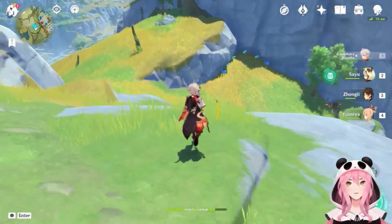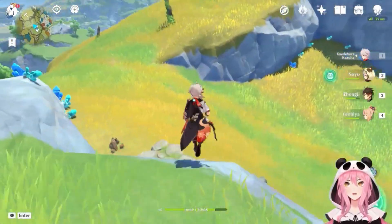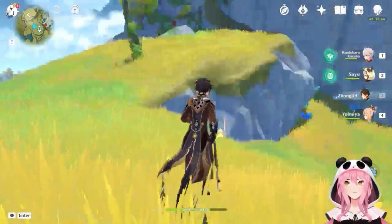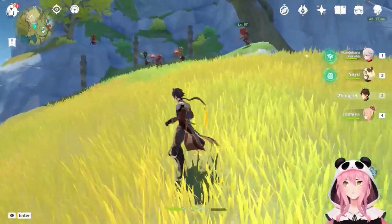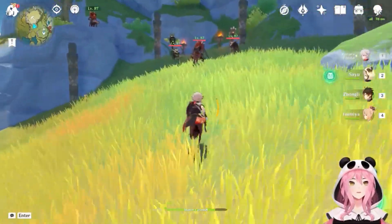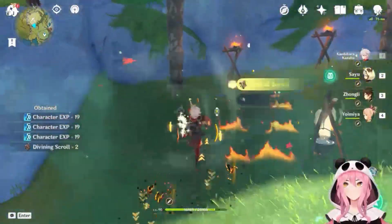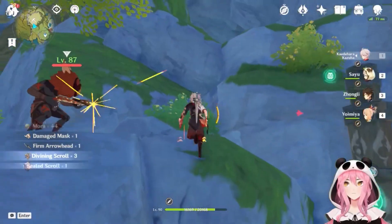It's good to farm there and use Zhongli to mine both sides. However, there is a group of hillichurls blocking the entrance — that's why I didn't include it in the lazy guide. You can also just run by them if you don't want to deal with that.